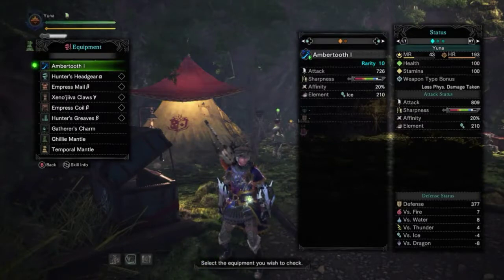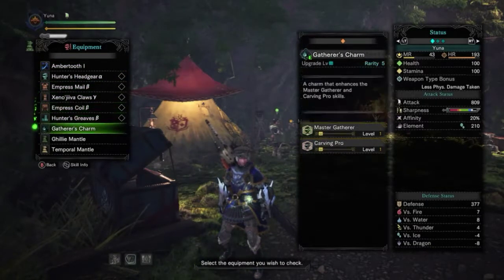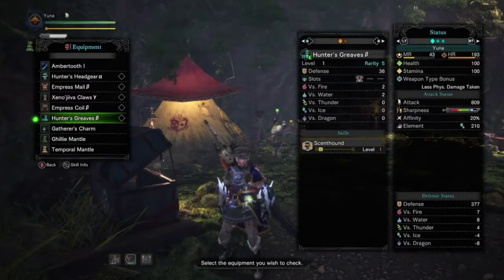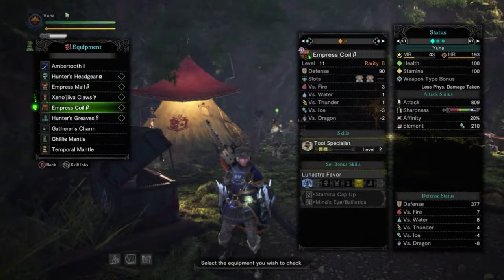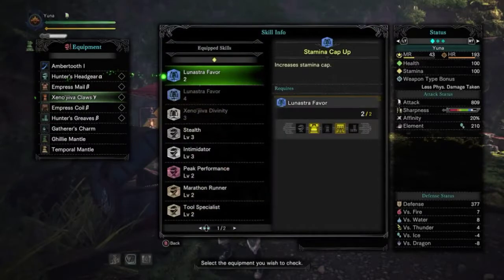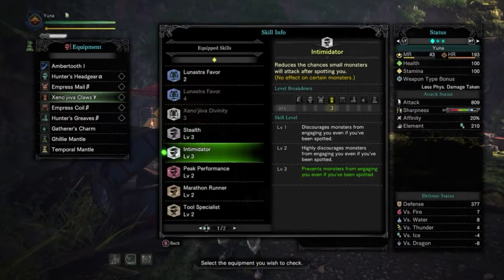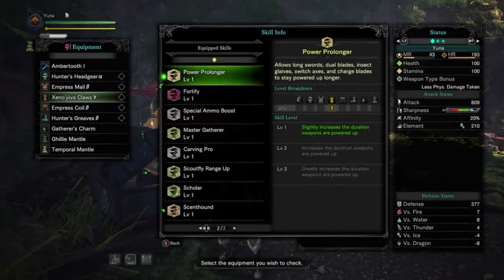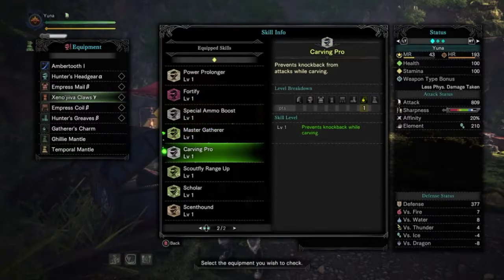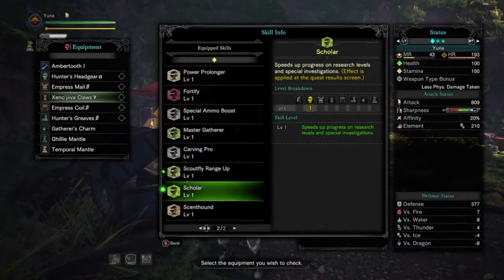We are running an investigative research type build. It's essentially running the Gatherer's Charm, the Ghillie Mantle, the Hunter's Greaves with Scent Hound, the Hunter's Headgear which gives you Scout Fly Range Up and Scholar. The other pieces are just there for slotting in skills like Stealth 3, Intimidator 3, Marathon Runner, Tool Specialist, Master Gatherer, Carving Pro, Scout Fly Range Up, Scholar, and Scent Hound.